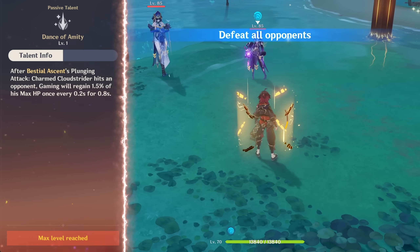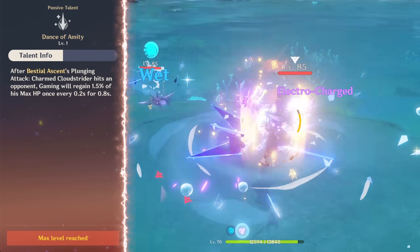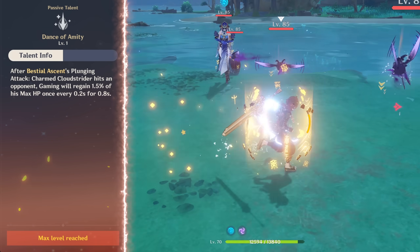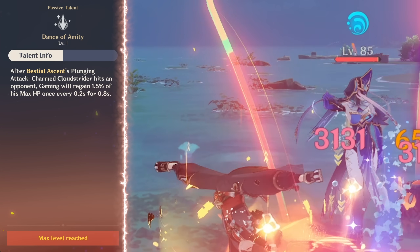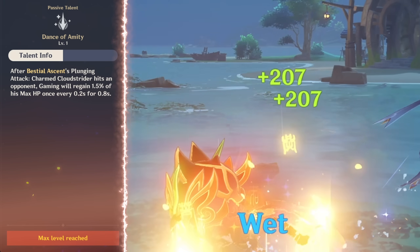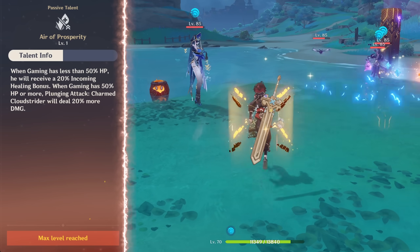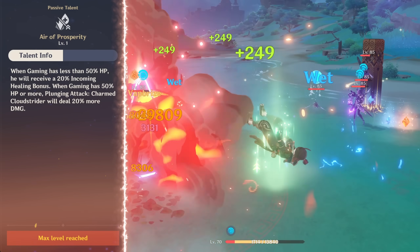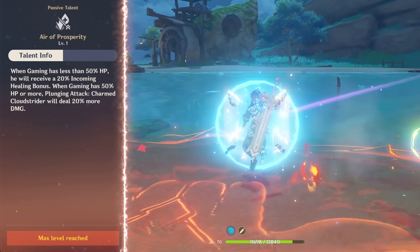With his first passive, Dance of Amity, he basically becomes a Prime Hunter set user. He loses 15% of his max HP when doing a special E plunge, but with his first passive he'll regain 1.5% of his HP every 0.2 seconds for the next 0.8 seconds, giving him five different HP changes in the span of a second. His other passive gives some healing bonus if he's under 50% HP, or a damage boost for his elemental skill if he's above 50% HP.